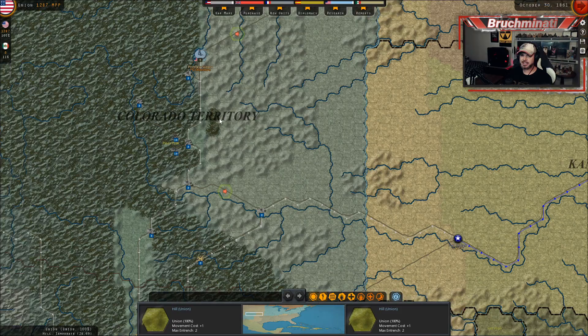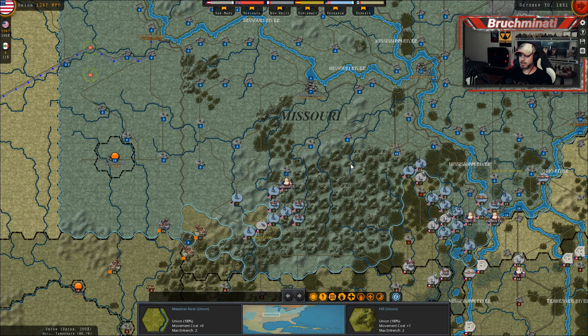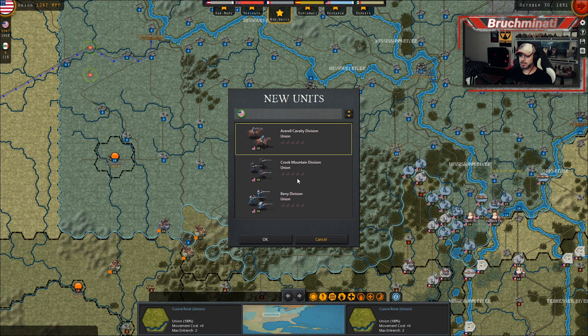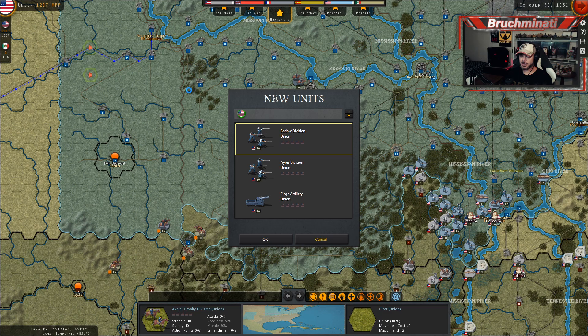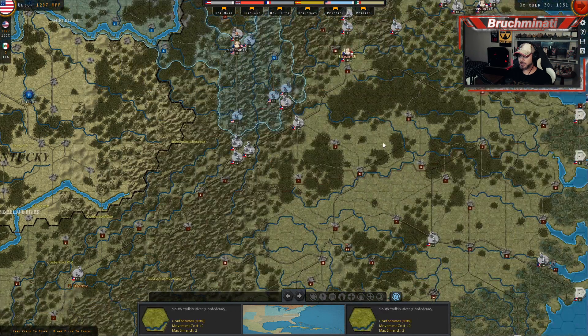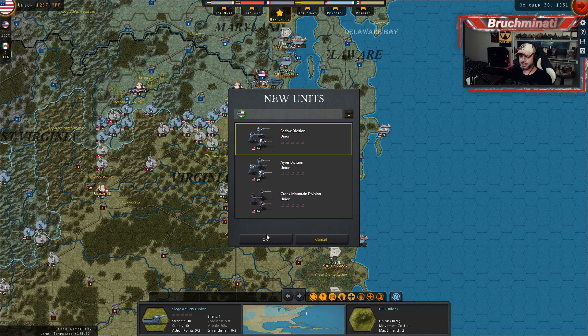I'm going to probably put the cavalry out here. We can't just place them out here — we've got to actually put them somewhere. We're going to have to put them all the way back here. Yeah, we can only put them right here. They're going to have to go over to here and then from there go into the Colorado Territory. Definitely going to put the siege artillery over here though.